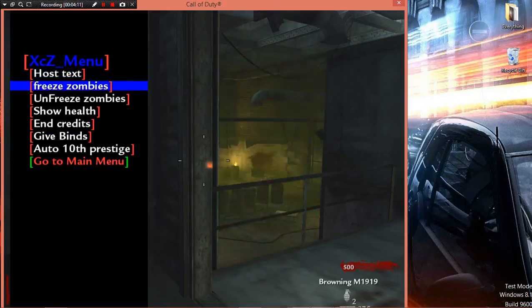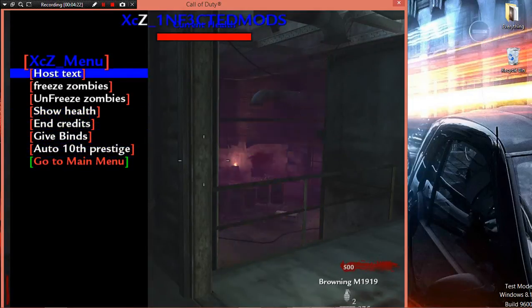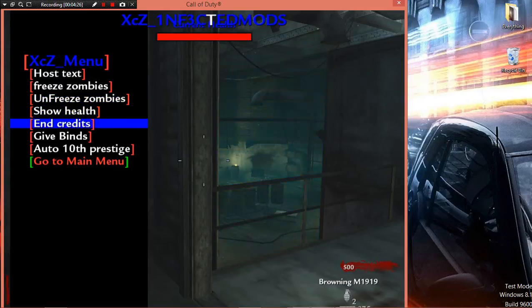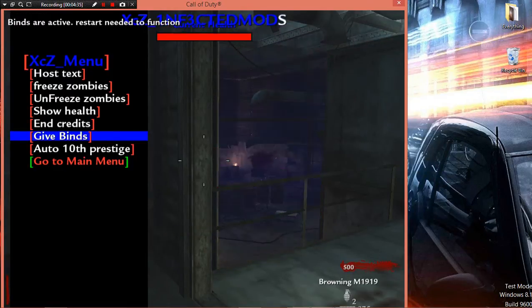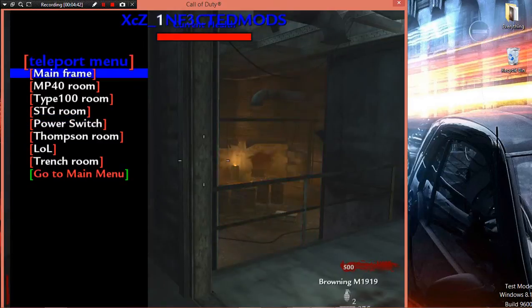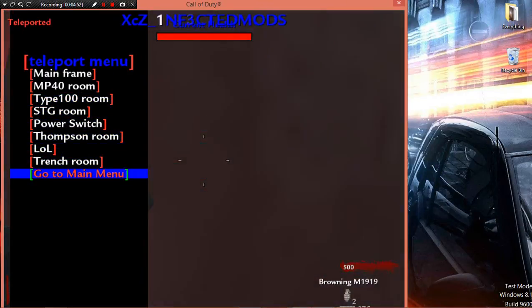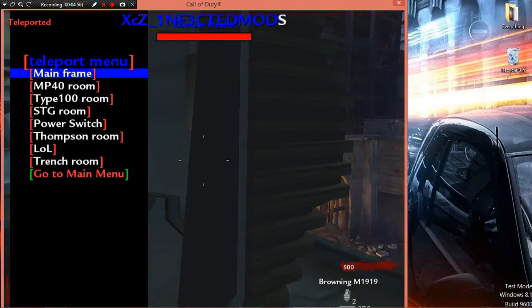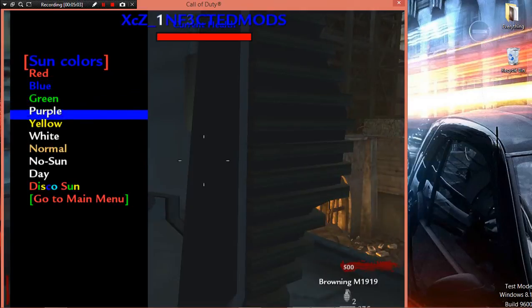Now let's look at more of the menu. There's auto-temp prestige, show health, post text, and give binds. Binds are active if you start a new function. Let's go to the teleport menu — I went somewhere I don't know, so I had to go back. There are also sun colors you can apply on this level.